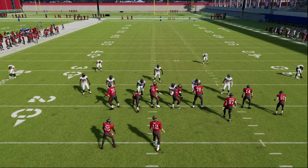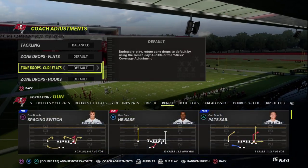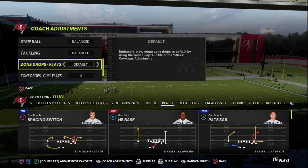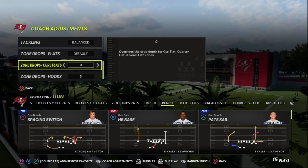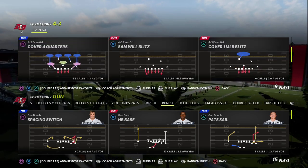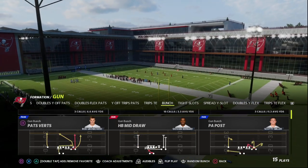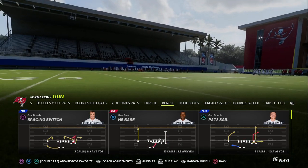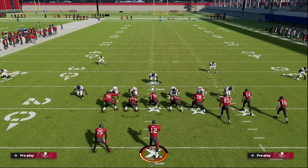I want to show you something else you can do with zone drops in this defense to make it even better — essentially creating a mable look. You can change up what your flats are set to: put your curl flats on zero and your hook curls on five. With this coverage setup, they basically have to block at least one person.